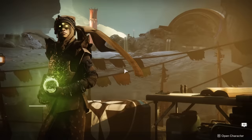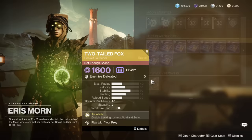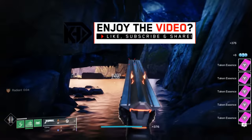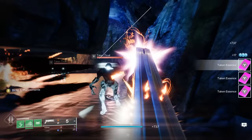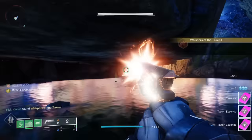After you've completed the Whisper mission and you're turning in the exotic quest given to you by Eris Morn, the second after she gives you your craftable Whisper she's going to give you another exotic quest: Whispers of the Taken. The first step is to defeat Taken combatants and collect their Taken essence, and you can do this anywhere. I simply went to the Dreaming City to the Lost Sector, which is absolutely filled with Taken, and pretty quickly you'll complete this quest step.